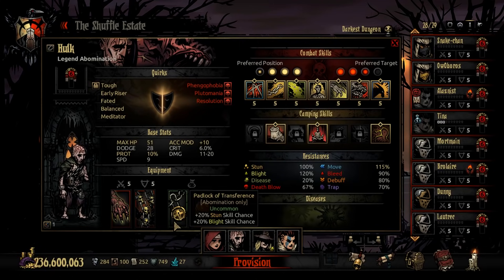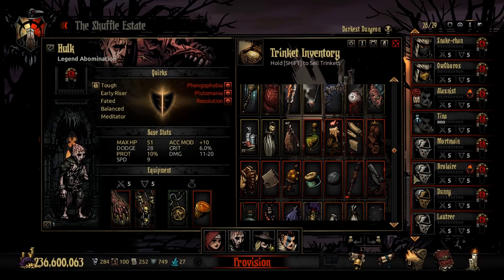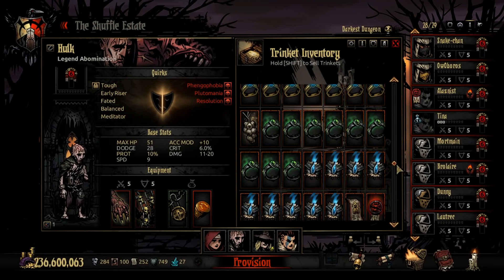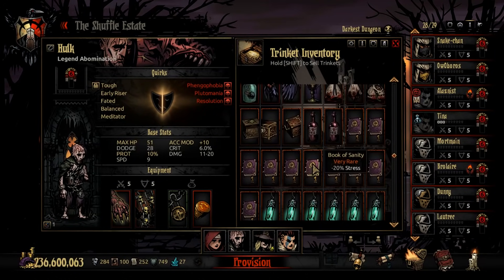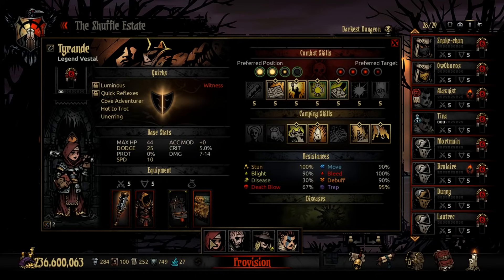Something like a Moon Ring wouldn't be bad there. The Flesh Heart is also just really good as a trophy option. For the Vestal, I don't know why I locked in those specific trinkets — if I found a Hippocratic I'd definitely use that. Hippocratic is the one that boosts healing by 20%, which is absolutely godlike on a Vestal. If you can get it, grab it. The Salacious Diary and Ancestor's Scroll are both good choices otherwise.